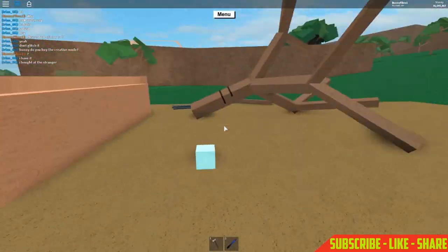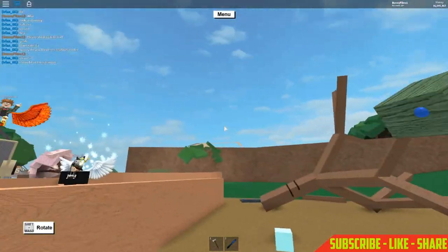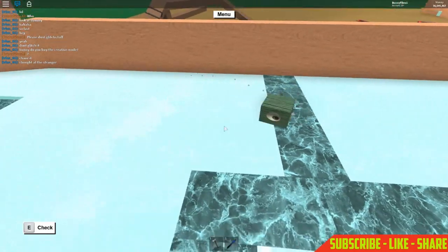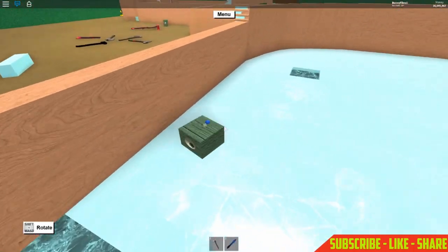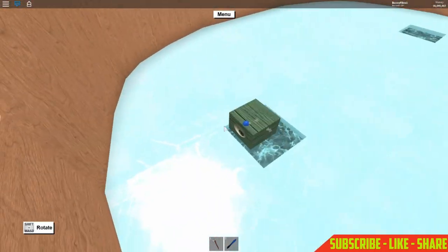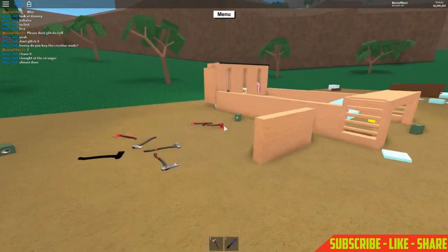Now the hockey puck — it's actually slick and it slides across. Here's the problem though: the puck will get stuck in those holes. But you just do the windowpane glitch, which I'll show you in a moment.